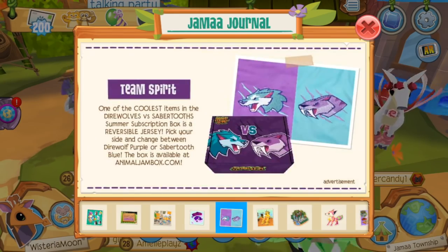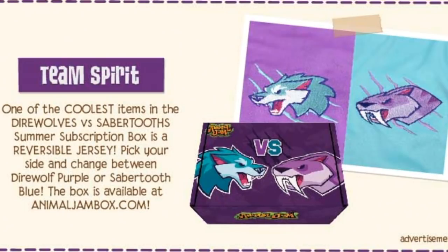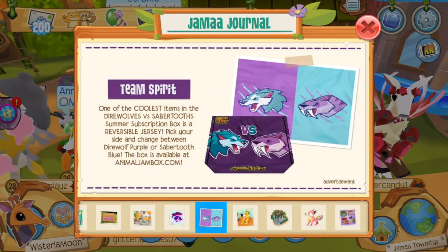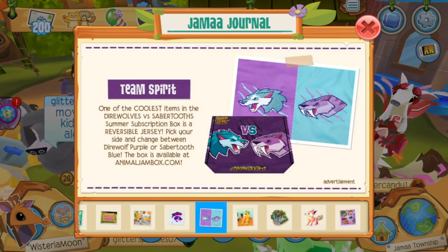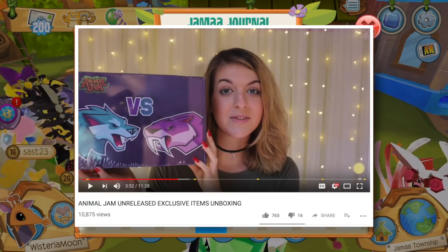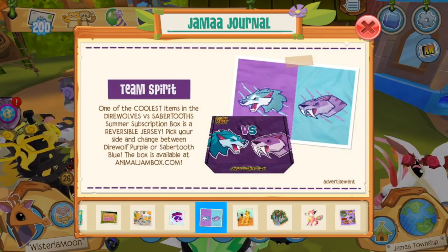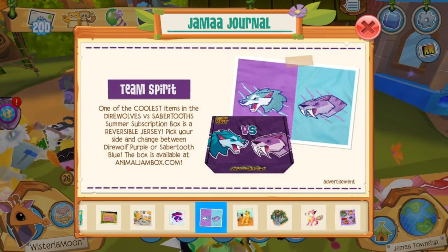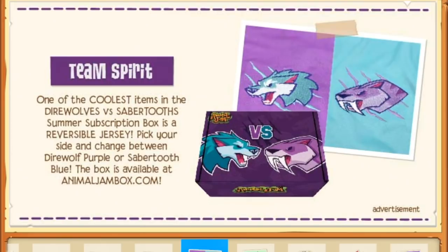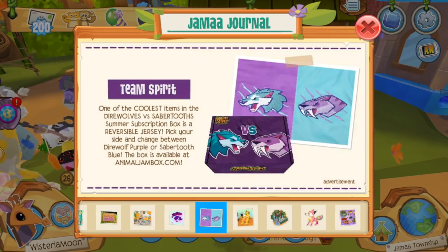On the next page we have another advertisement, which makes more sense. This is the same advertisement that was put in the desktop Animal Jam update — an advertisement for the latest edition of the Animal Jam box. I've already done an unboxing and review video of this because I typically get sent Animal Jam boxes when they come out. I'll pop that up on the screen now, and you can also find it on my channel. I'll link it in the description below if you'd like to watch the unboxing and see whether or not it's worth buying.